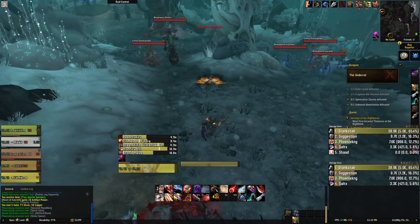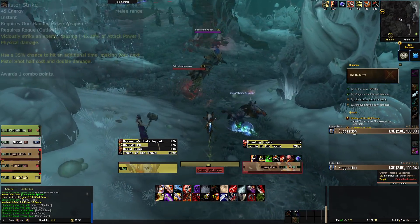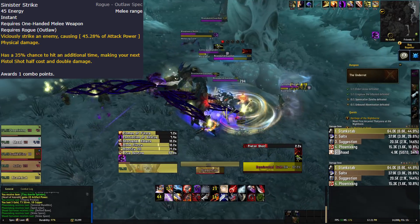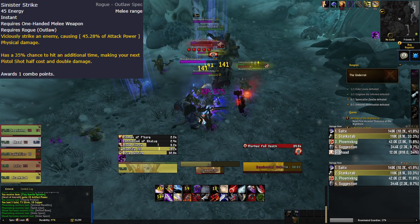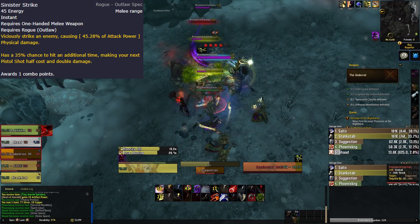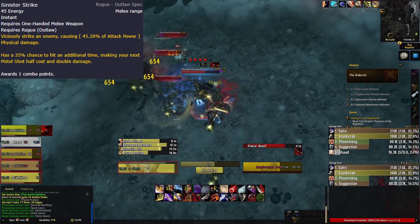A lot of polishing has been done, so let's go over all these spells and what has changed. Starting off with our Pirate Kit: Saber Slash is now Sinister Strike — less piratey. They changed the name and also reduced the energy cost to 45 instead of 50. It works the same way as in Legion; you still have a 35% chance to strike one more time every time you use Sinister Strike. However, that proc has been reworked — when you strike another time, it reduces Pistol Shot to half the cost, and it now increases the damage of Pistol Shot by 100% every time it procs.